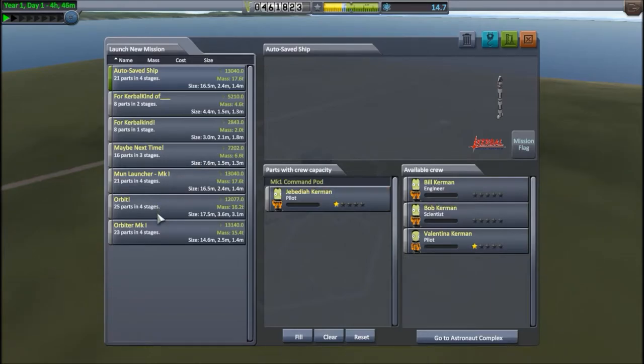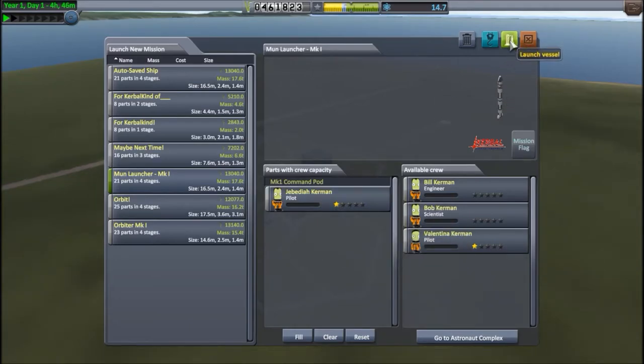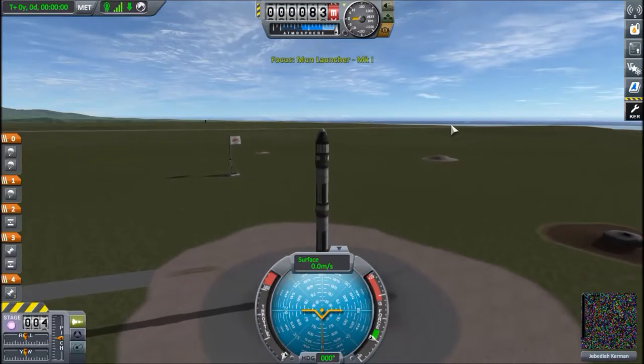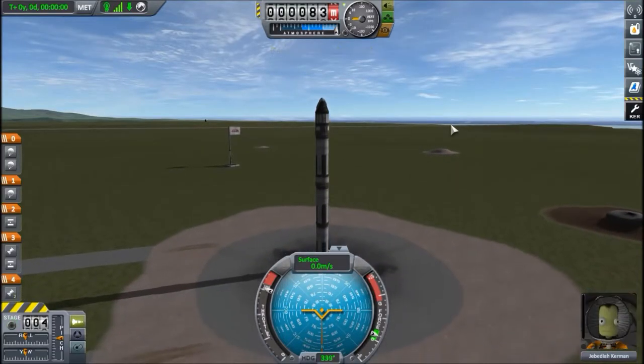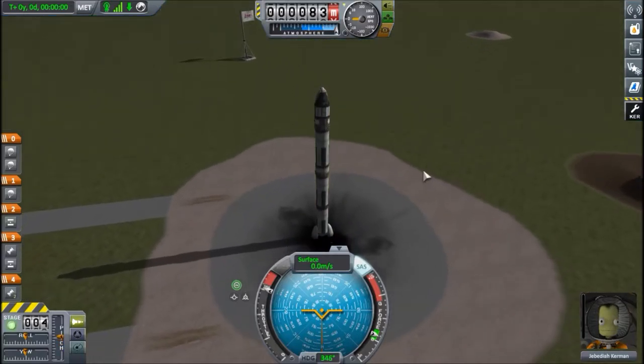The rocket is called the moon launcher. If you want details about the rocket, go watch the previous part. Right now we're going to launch right away. Jabba is the pilot. Here we are on the launch pad — activate the SAS and launch.